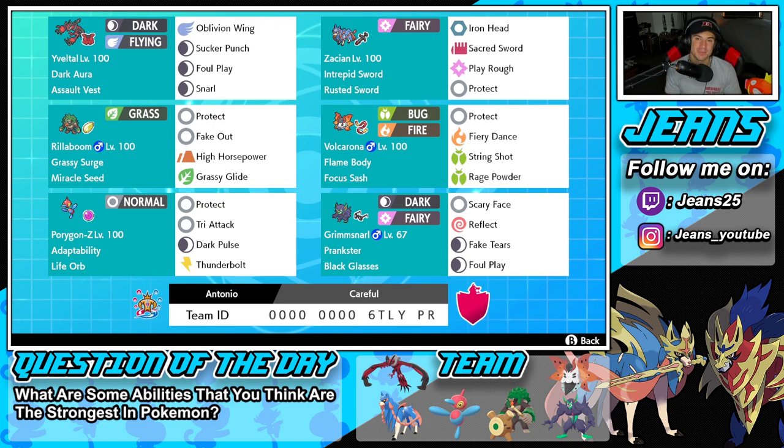Let's get started with today's team preview. Starting off with our first restricted Pokemon, we've got Yveltal with Dark Aura and Assault Vest as his ability and item. This moveset is probably my favorite for Yveltal — it works well on any team. It's got Oblivion Wing for HP recovery and STAB, Sucker Punch for priority that works great against Shadow Rider Calyrex, and Foul Play and Snarl for special attack drops.